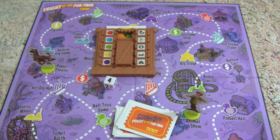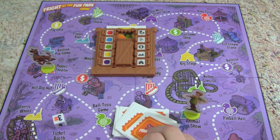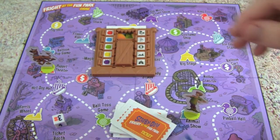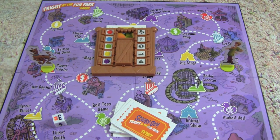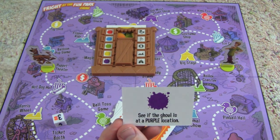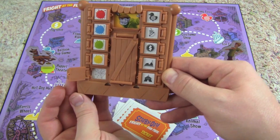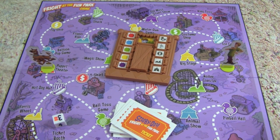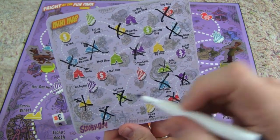We rolled three with two tickets, so let's get our tickets. We can move up to three spaces - let's go one, two. And play this card. So let's get our decoder. There's some more information - oh man, Whitney! I can't believe that. Let's get our marker and mark our map.